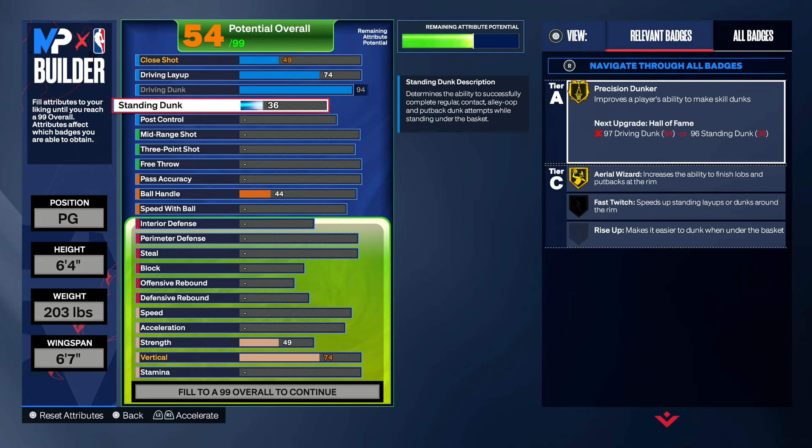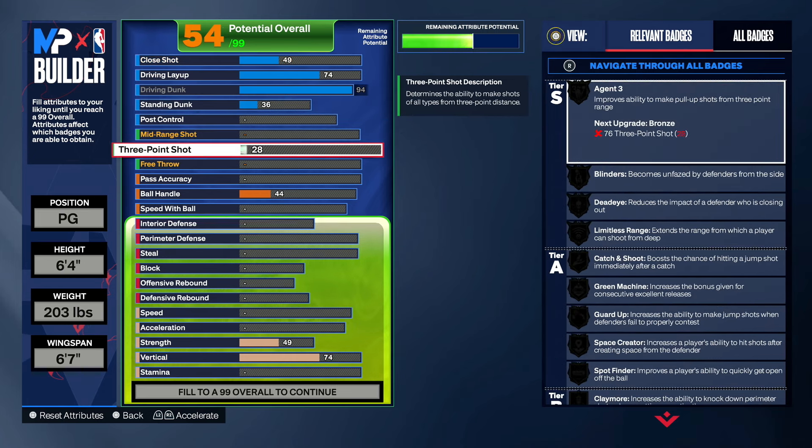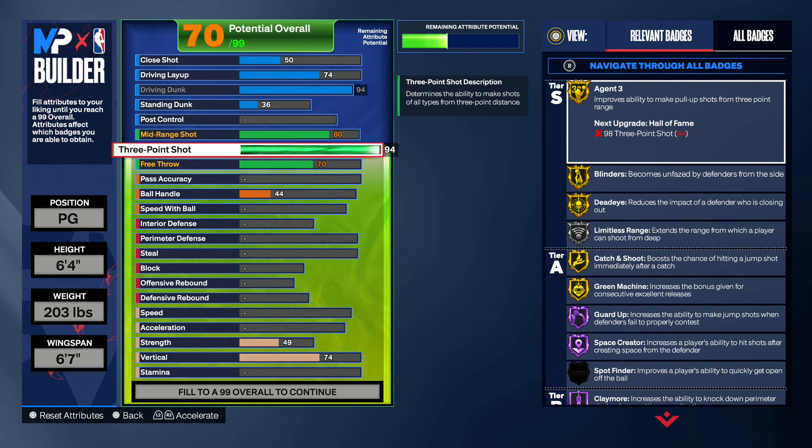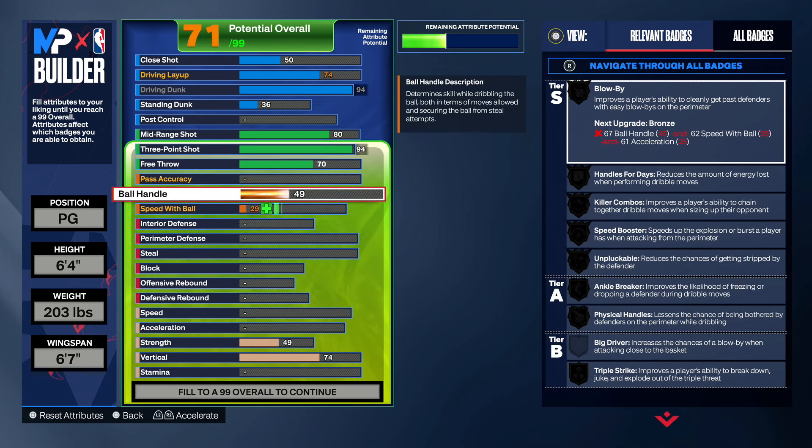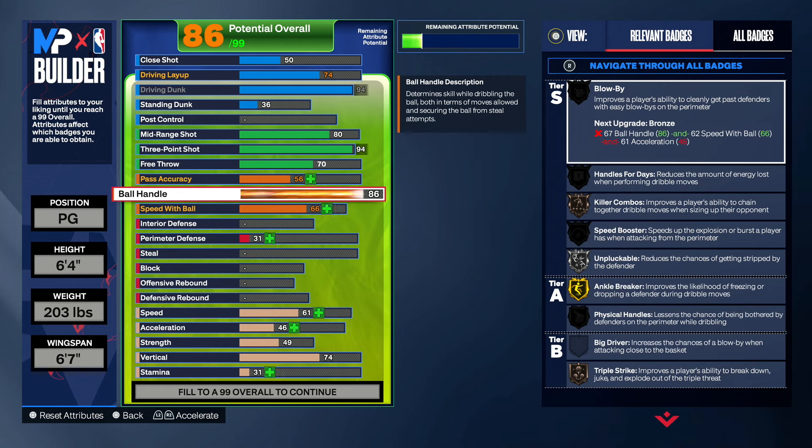Once you're done with finishing, go to shooting. For the three-pointer, we want to go with a 94 — you know we're sparking on this build. You guys can shoot very consistently and get all the good jump shot bases for your guards. Once you're done with shooting, go to playmaking. Start with ball handle — we'll have a 92 ball handle. I wanted this build to be fast at dribbling and fast in general when you have the ball in your hands, so we're going with a high ball handle to get all the good and cheesy dribble moves that small guards get, and also to get gold speed booster.